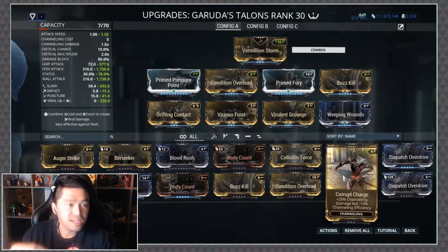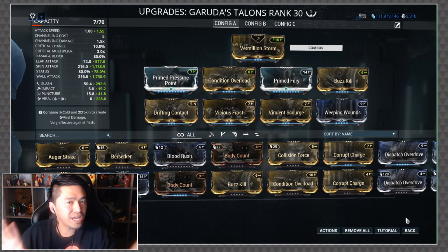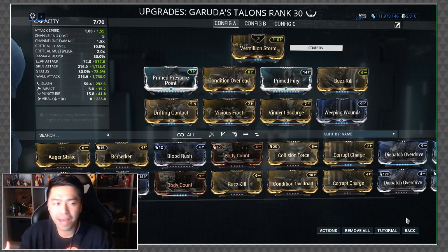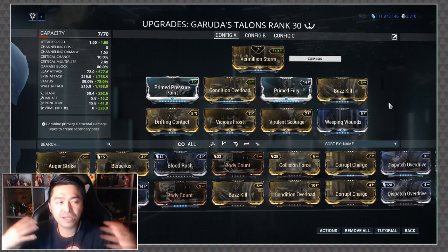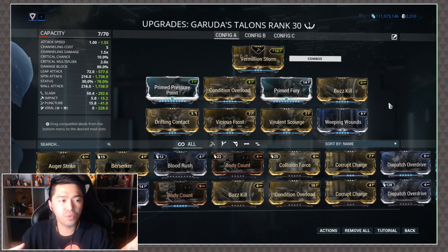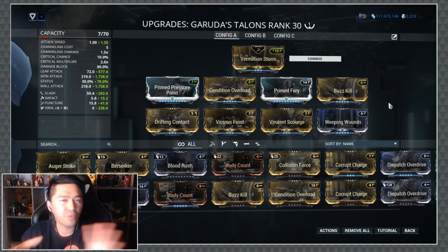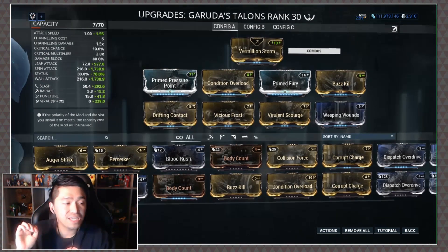The build I'm currently using on the Talons is a basic status build. I'm using Buzzkill to really push the slash procs, then some Viral to go along with it. I'm also experimenting with Weeping Wounds to see if I really need it, but this is what I'm going with for now.